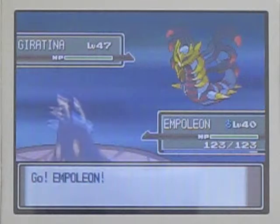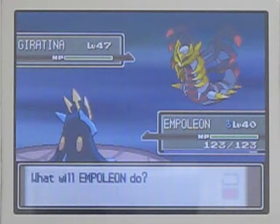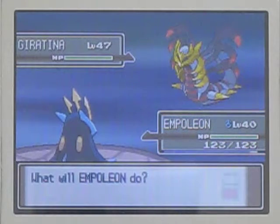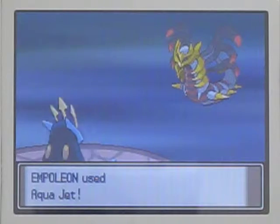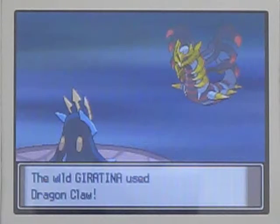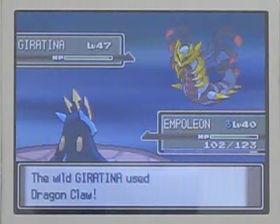Here we go. A battle against level 47 Giratina. The reason I am starting with Empoleon is because it resists both of Giratina's types - it is a Ghost Dragon type. Dragon resists quite a few different types, as well as Steel, which is why Empoleon is up front.